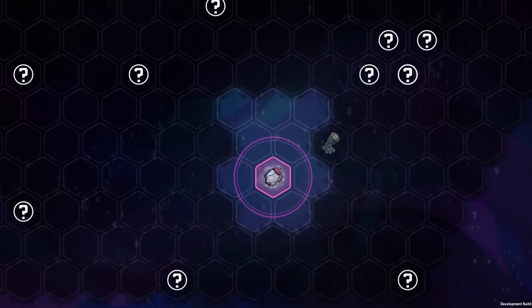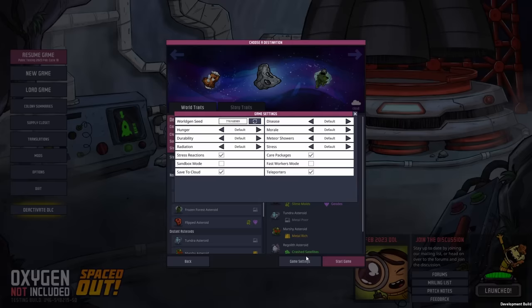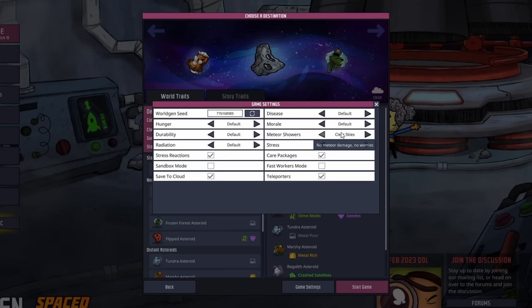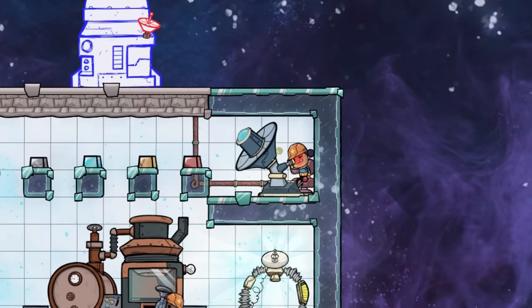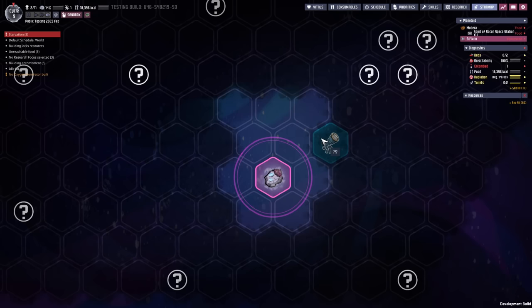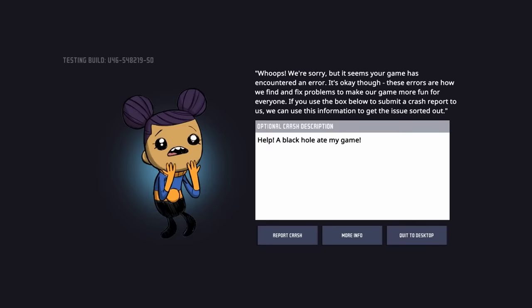One of the new update notes states that you can now see meteor showers in the star map and identify them with a telescope — though I couldn't see one in my testing, even with apocalyptic settings. Speaking of which, the planet settings screen now has everything from clear skies up to doomsday as a meteor frequency option. You can theoretically see meteor showers coming in the star map if you use the telescope. Just a tip: don't have two different duplicants use two different telescopes — your game will crash. The meteor detection option in the telescope can be selected from that menu.